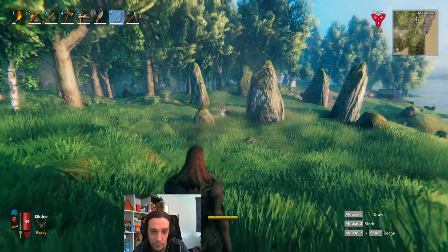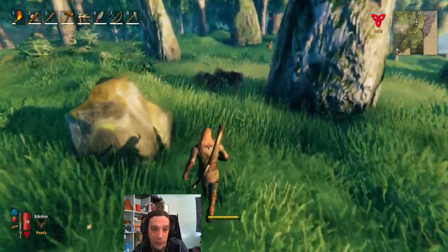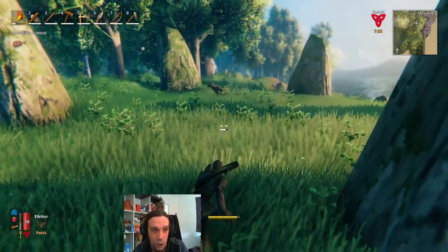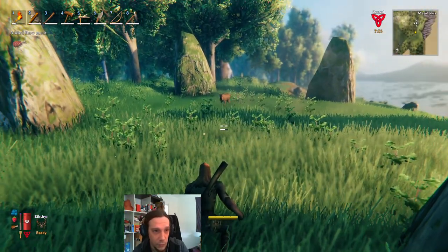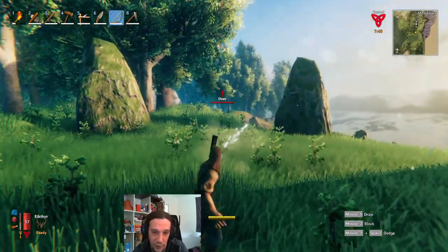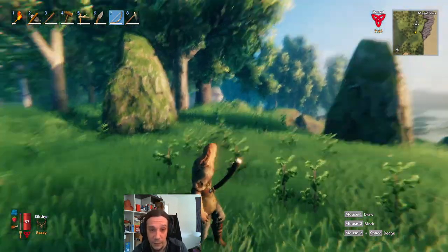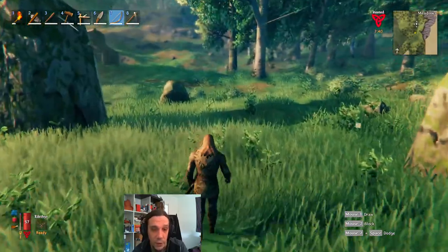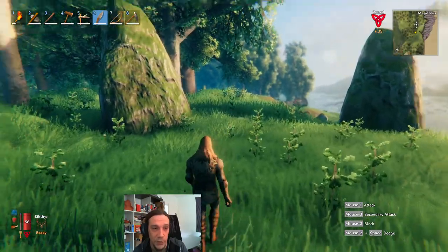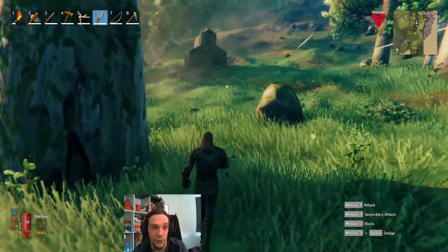Deer are important because they offer you not only meat but also deer hides. To hunt deer effectively you need to crouch so they don't recognize you — you'll lose the opportunity if they see you. You have to make sure while sneaking up to them that you stay behind them. The other option for deer hunting is just to go into a hardcore sprint and use your knife, but that's possible yet way less effective than using the bow.